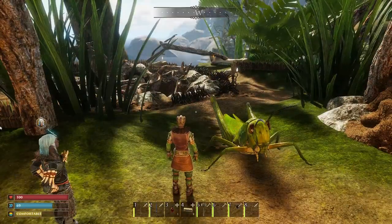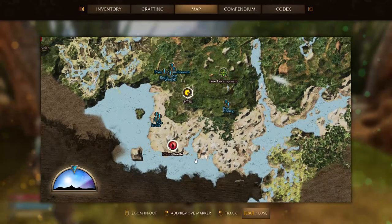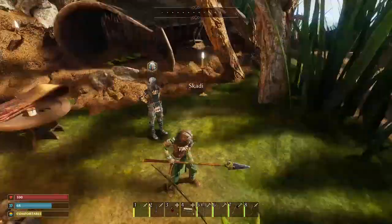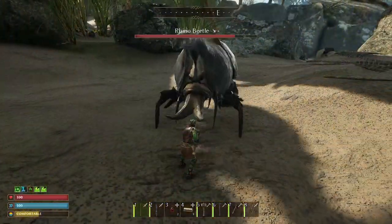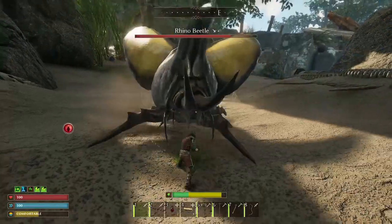Rhino Beetle lives on the beach southwest of Scotty. Its location is marked on the map with a special icon. If you want to see this icon on the compass when the map is closed, you can click on it with the left mouse button.